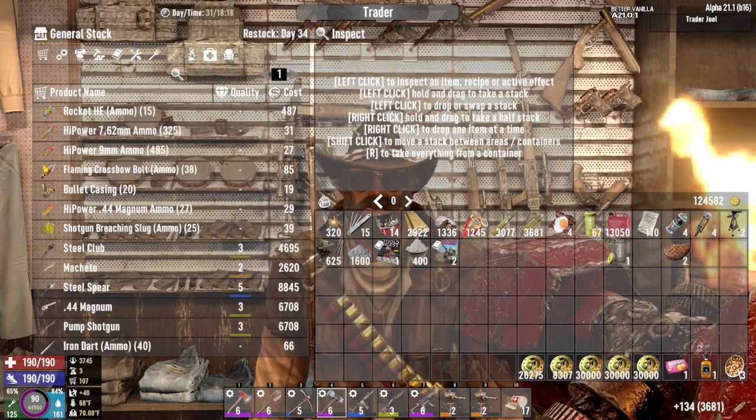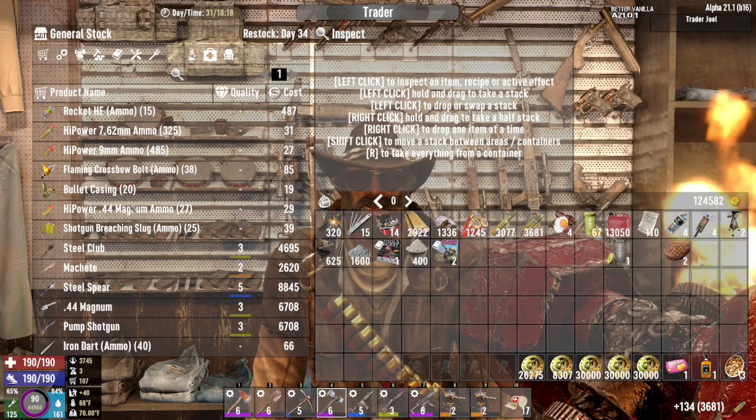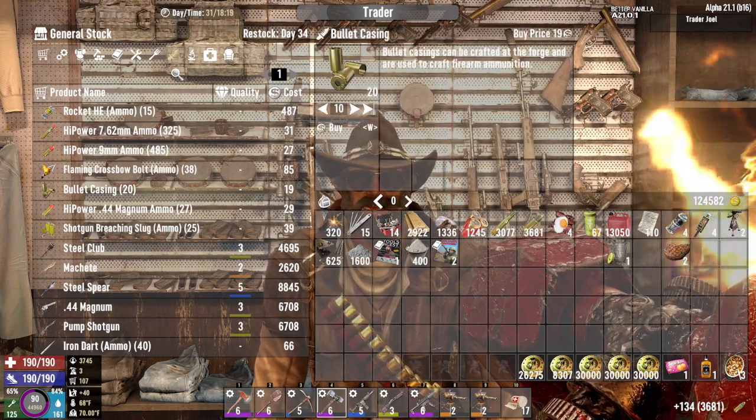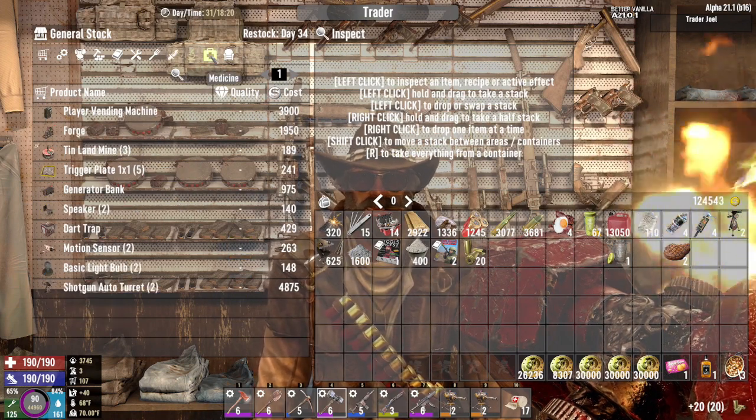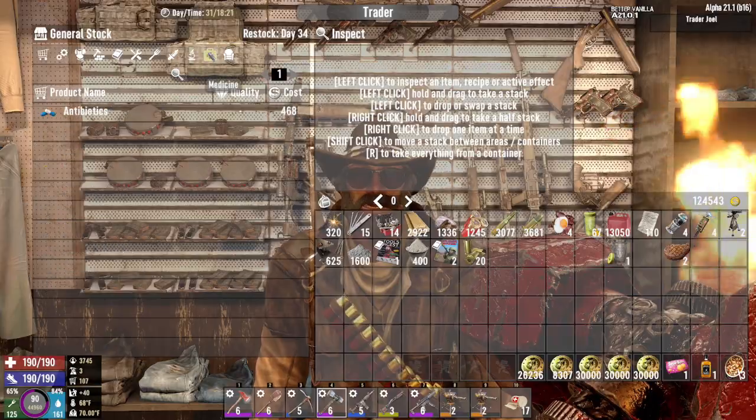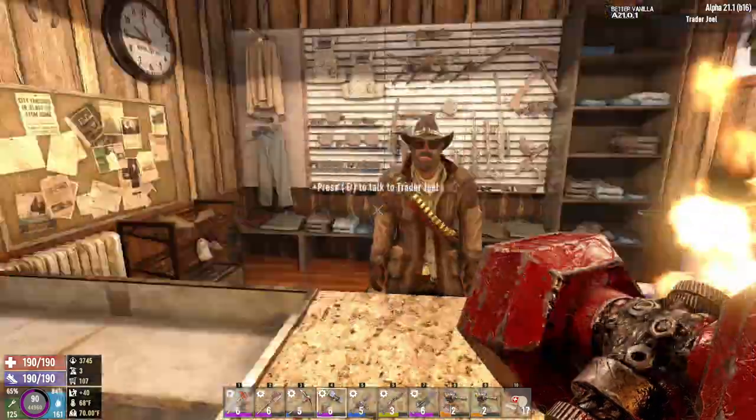I'm going to save the Sugar Butts and the awesome sauce for another big buy. I'm going to take this gunpowder, take this cement, take the two explosive magazines — but I think that's going to be about it. The nine mil is only two grand — that's not a lot. Take these bullet casings too. I think I have another generator bank, but if not I can always purchase one.